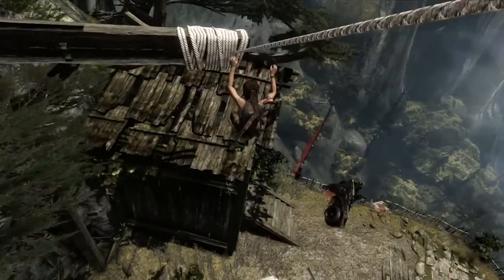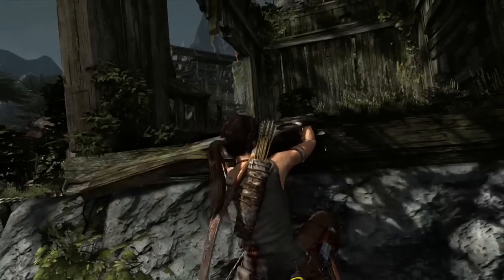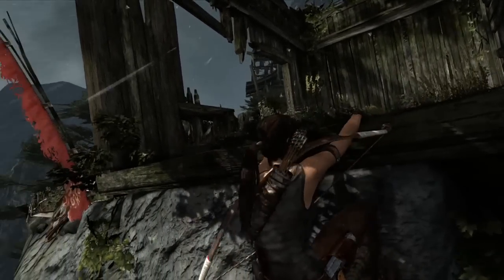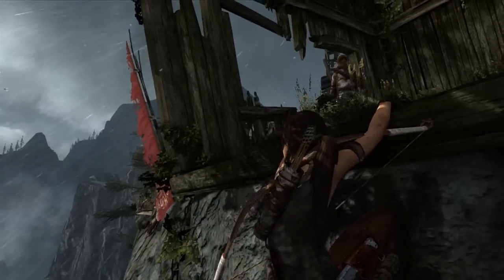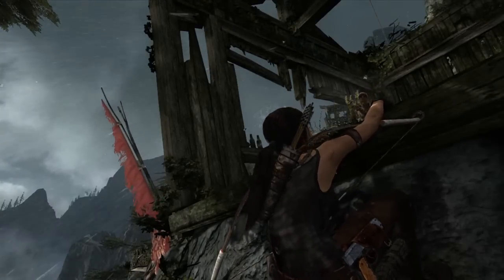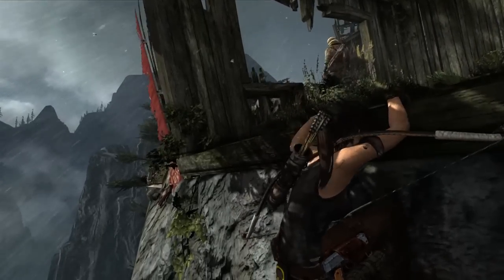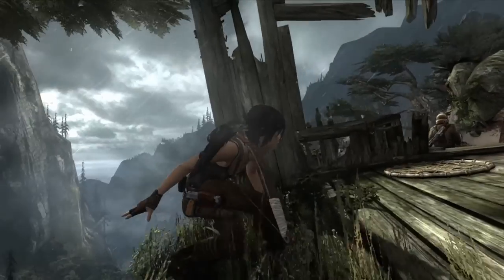Lara knows Sam is down at the bottom of the mountain and she's going to find a way down. Often the best strategy is to sort of assess the situation before you jump in with guns blazing. Of course, you're always welcome to just open fire, but the game really promotes that tactical approach in some situations.